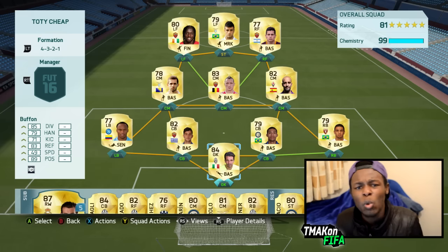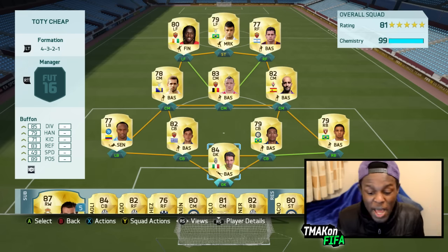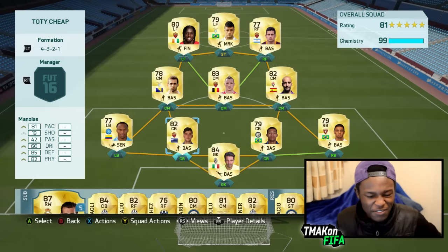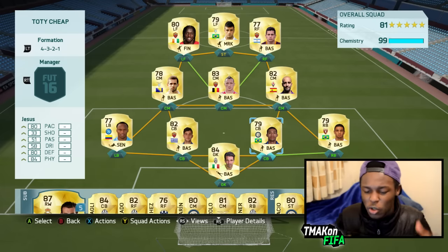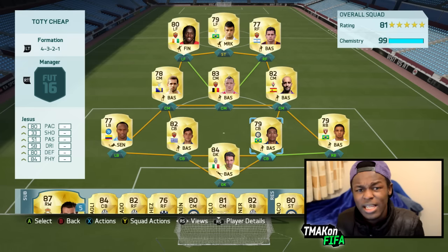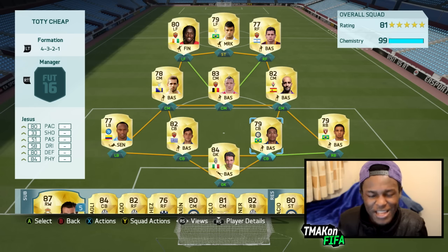The keeper we've got is Buffon, who in my opinion will play as good as Neuer if not better. Milanos would be the cheap Ramos — this guy's got 81 pace, 85 defending, 82 physical; he's fast, strong, and will pretty much pull it off. We have Jesus — he'll be the cheap Silva; he's Brazilian so he's already halfway there, with 80 pace, 84 physical, 80 defending, and he is just a beast.